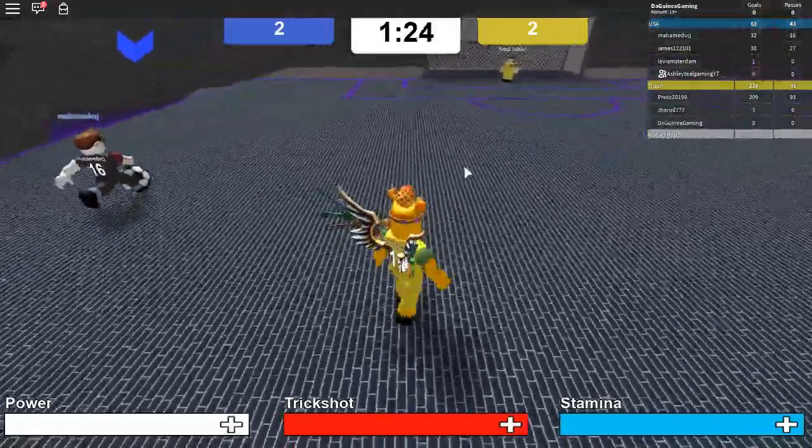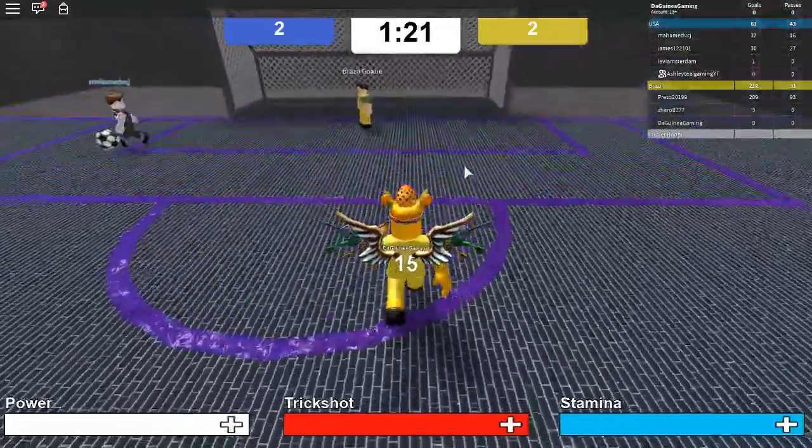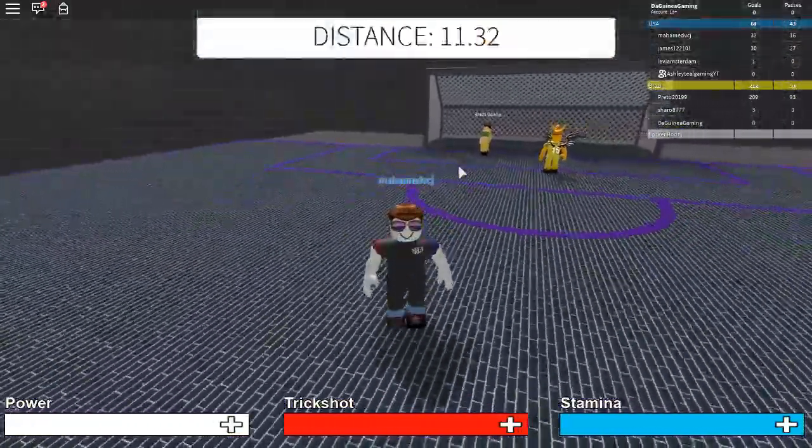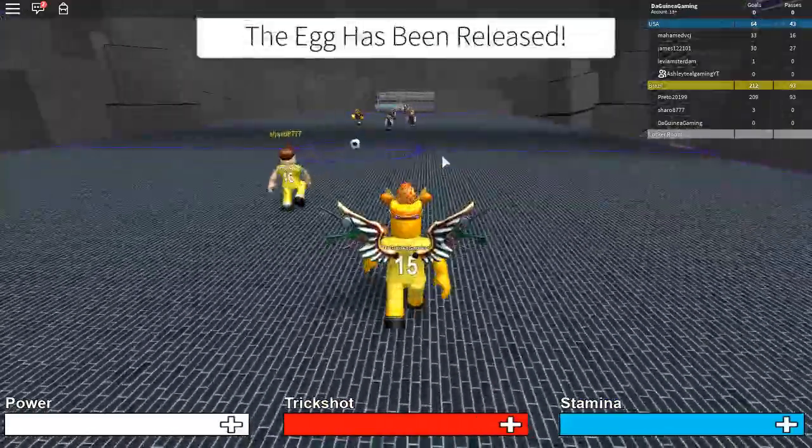You need to score a goal with the egg and then you get the egg. Only one person can do it per goal with the egg. So the egg's gonna drop and we're gonna try to score a goal with it.